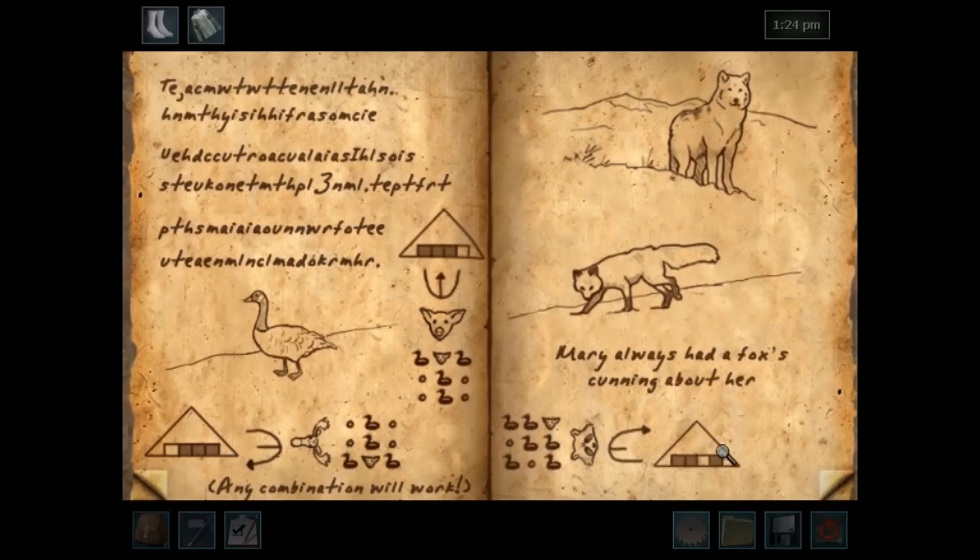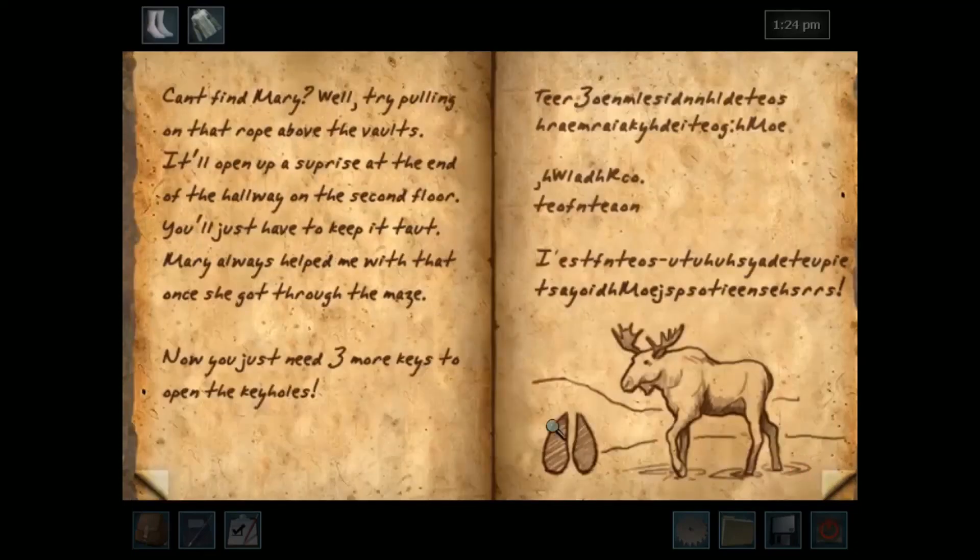Any combination will work. Can't find Mary? Well, try pulling on the rope — that rope above the vaults. It'll open up a surprise at the end of the hallway on the second floor. You'll just have to keep it tight. Mary always helped me with that, and when she got through the maze — now you just need three more keys to open the keyholes.